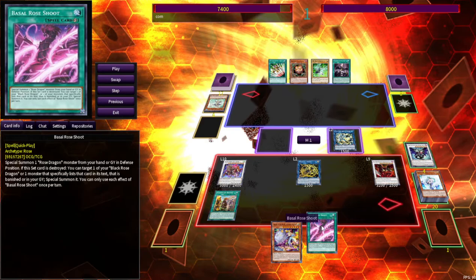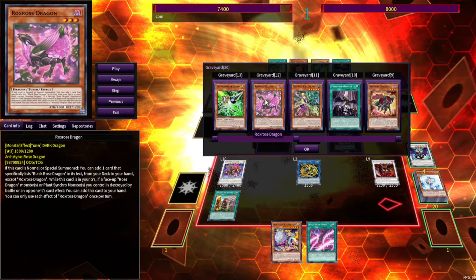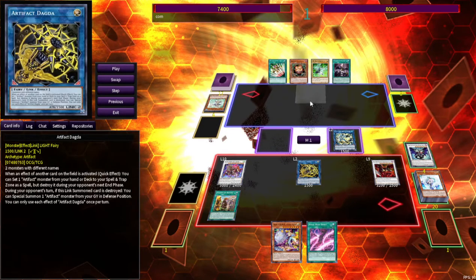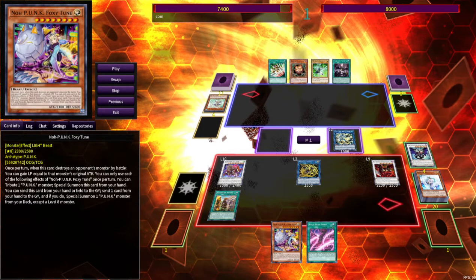The cool thing is you can also set Basil Rose Shoot. So if they do have a Dark Ruler No More — which seems to be the answer you would think to breaking this board — they activate Dark Ruler No More, you flip up Basil Rose Shoot targeting one of the Rose Dragons. Both Rose Dragons are valid targets and they're both level 3 tuners, so it doesn't really matter. You can't activate monster effects to Dark Ruler, but you can activate Basil Rose Shoot. Then you chain Hot Red Archfiend Abyss — your opponent can't go into the extra deck. There are a bunch of huge bodies on board including the Scythe. That's GG's at that point for essentially any duel, with these things hanging out on the board.